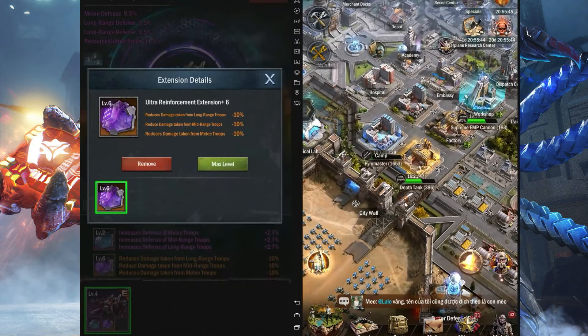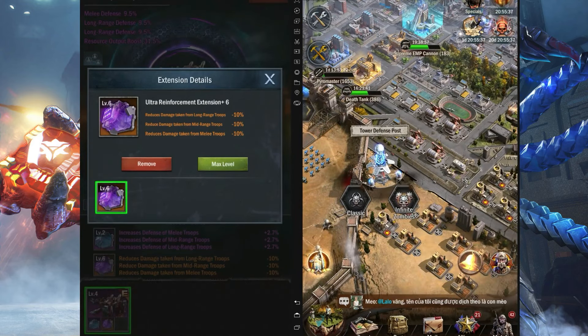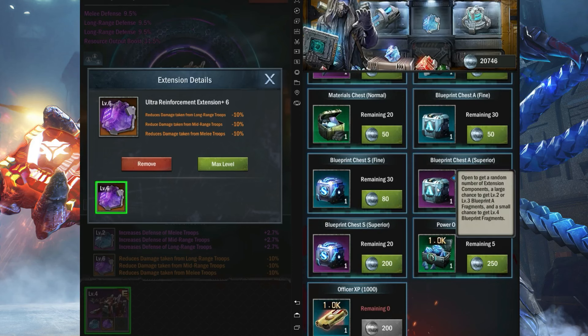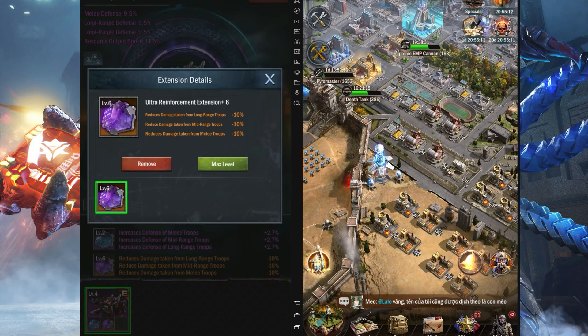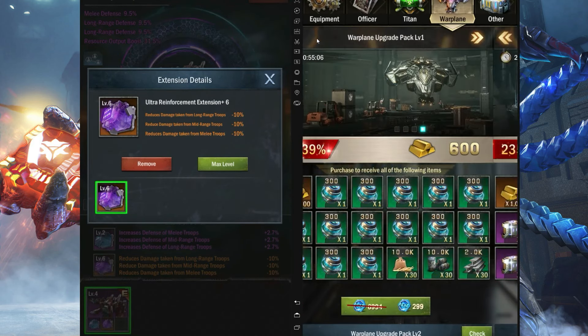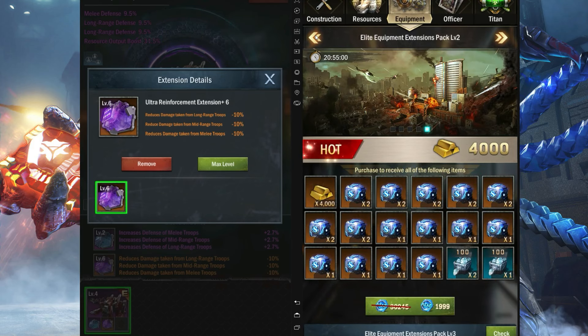If you want to buy these gems, I basically rush my way to get them. In the exchange store, go for the A blueprint — ignore S completely, keep that for last. Go for the A blueprint because that's the best. For the extension, if you don't have enough from chests, one option is buying from the equipment section — it comes around on certain days.